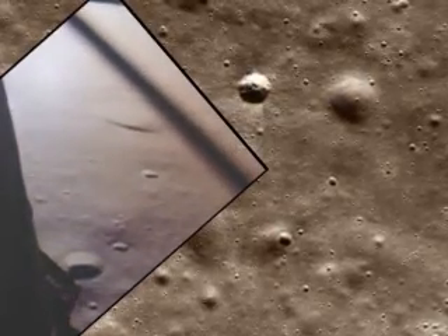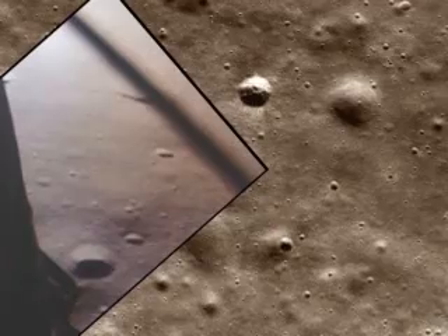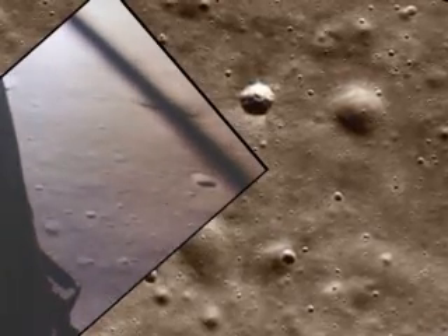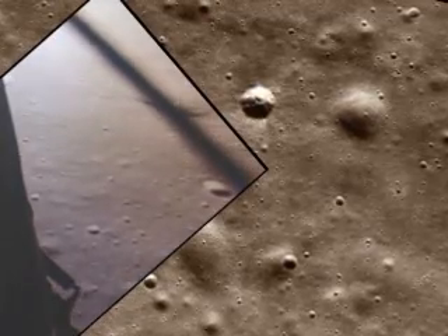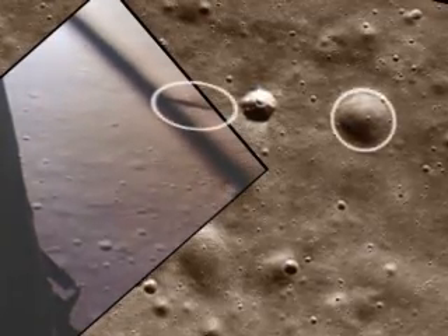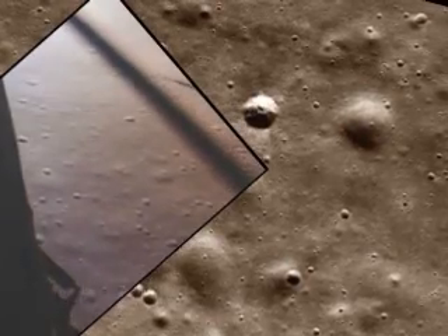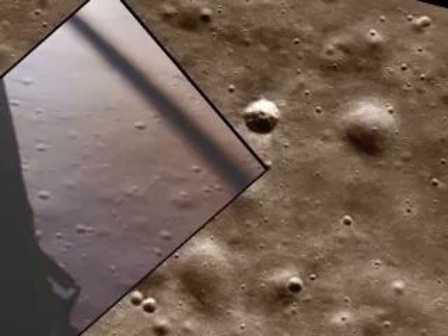Altitude 1,600. 1,400 feet. Still looking very good. Roger, 1202. We copy it. 35 degrees. 35 degrees. 750. Coming down to 23.